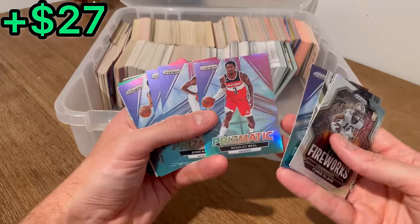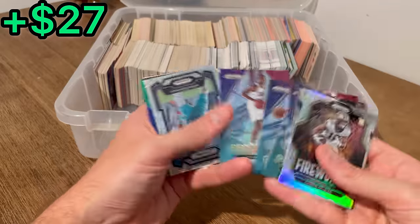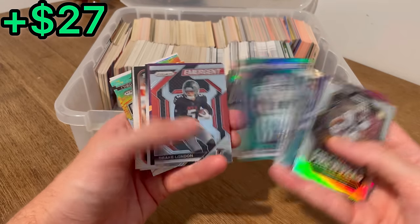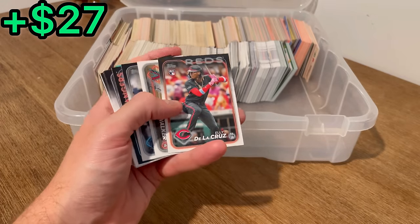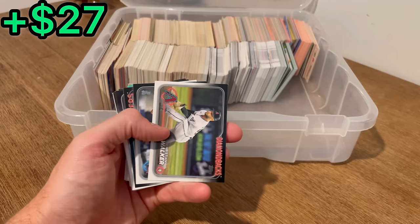Prismatic Darius Garland Silver. Bradley Beal. There's a Luka — nice. Emergent Green, Michael Parsons. An Elly de la Cruz rookie card — that is awesome. We got something shining there in the back, but let's set this aside for the last overall giveaway in today's video.